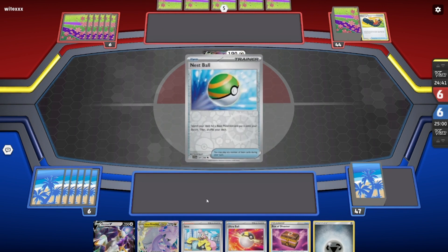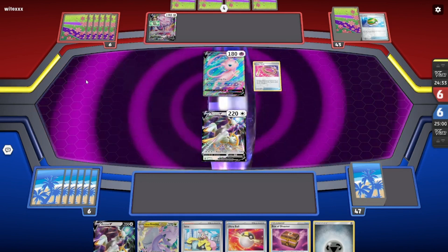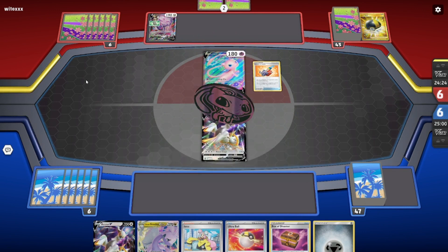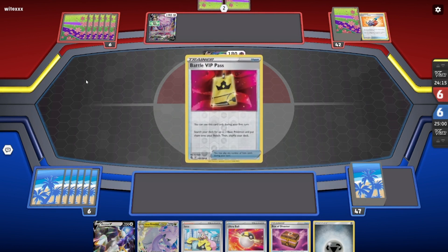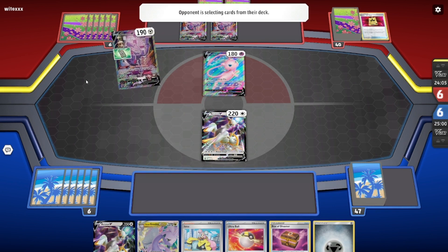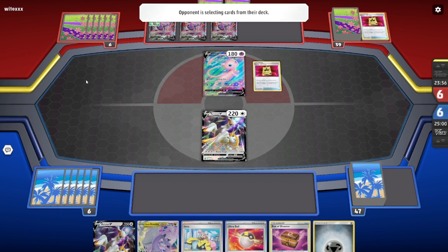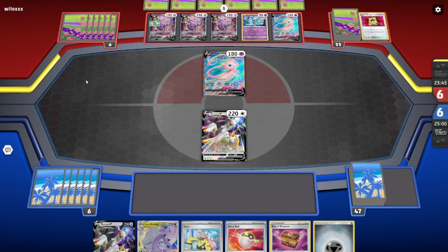My opponent is trying to get down to a small hand so they can draw a lot of cards with Genesect. They hit heads on Cram, grab the Battle VIP Pass, get down either two Genesects or a Genesect and a Mew, and will have four Pokémon in play drawing two cards with Genesect. They used the Forest Seal Stone — I wonder if that was a mistake, because they really should have saved that. I think saving the Forest Seal Stone was better; it's obviously a great turn for them and I don't have a great hand.